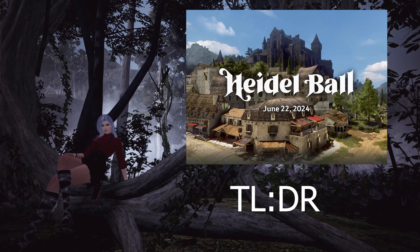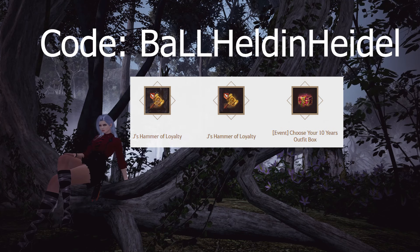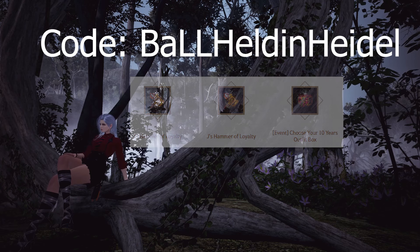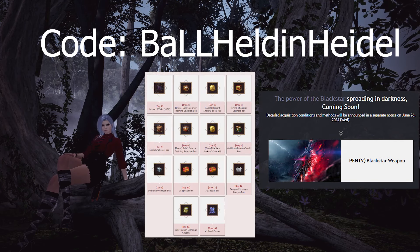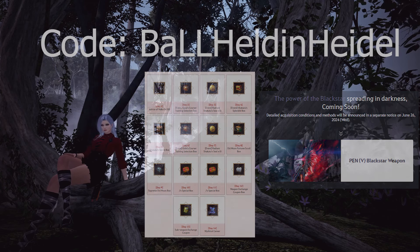The most important thing for most players is of course the free items given out. The code for this Heidel Ball is 'Ball Held in Heidel'. That gives two J Hammers and a Choose Your Outfit box. PA is also giving out login rewards and a free Penn Blackstar on June 26, which is used to craft the new Sovereign weapons.